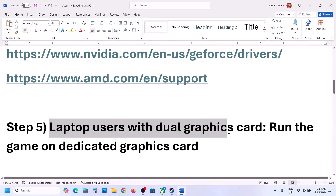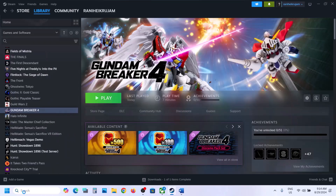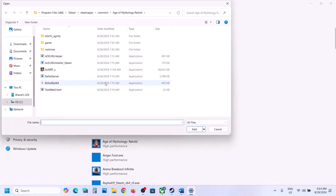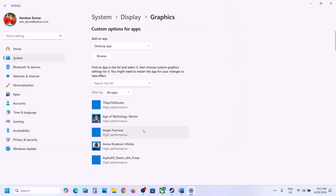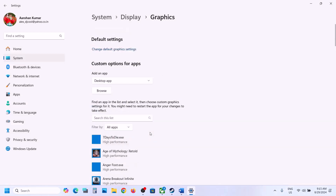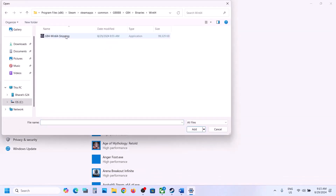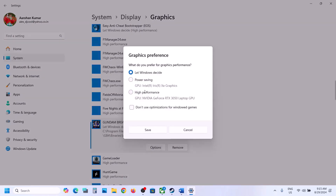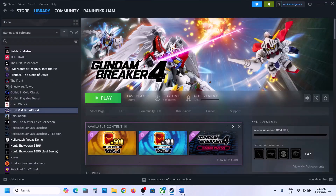This step is for laptop users with dual graphics cards — make sure you run the game on the dedicated graphics card. Type 'Graphics Settings' in the Windows search box, click Browse, go to the game installation folder, select the game exe file, and click Add. Once added, click Options, select High Performance, and click Save. Do the same for the second exe file in the Binaries/Win64 folder, then launch the game and check.